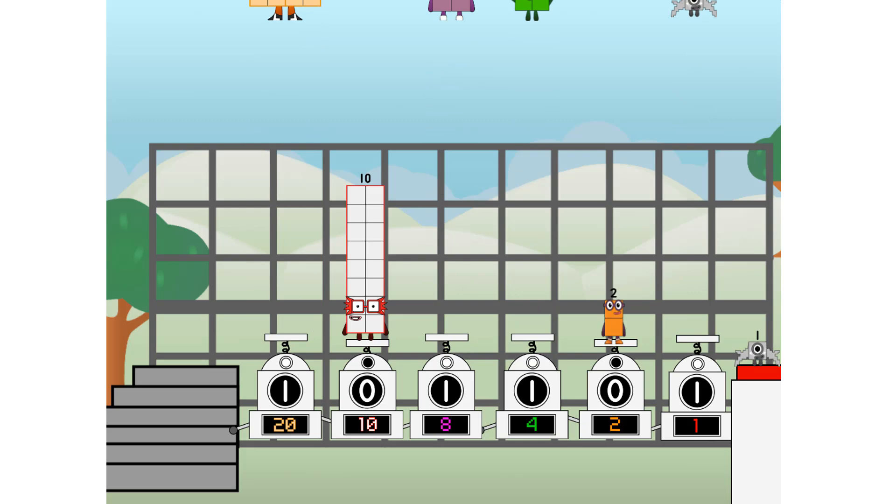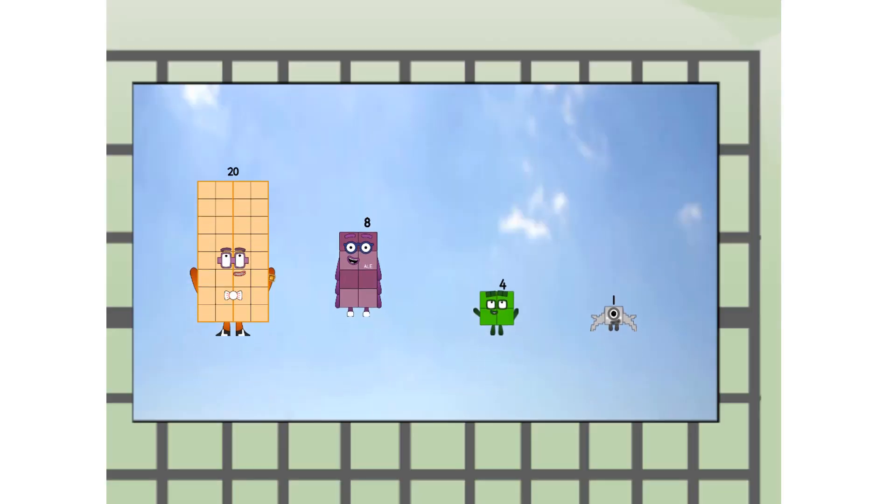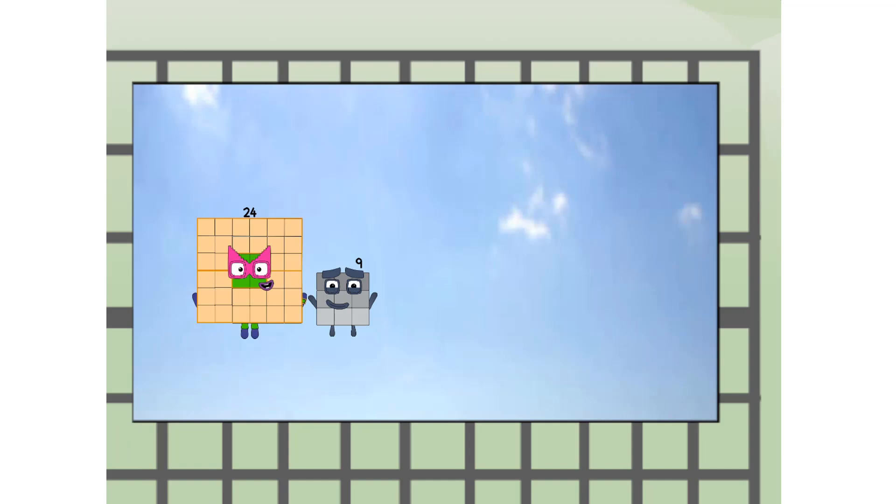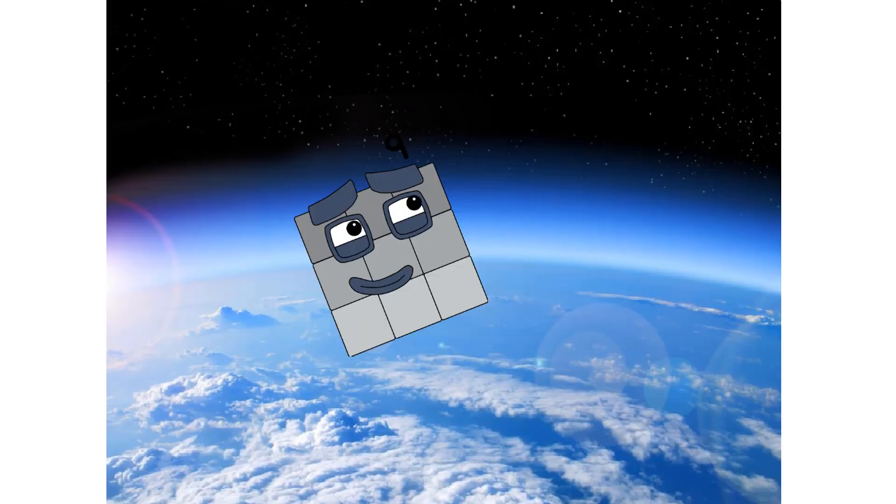Weee! 20 div way up high! Amazing. But not a square. Wait and see — we're two squares. The edge of space. Nearly there.